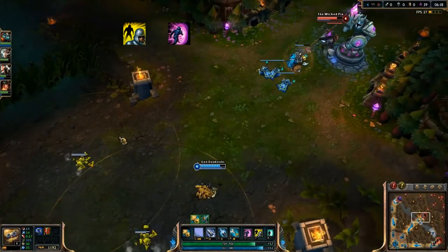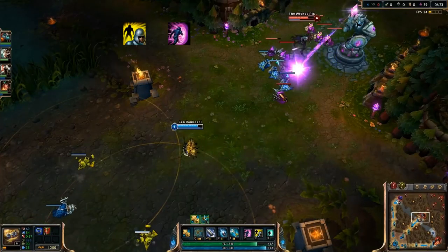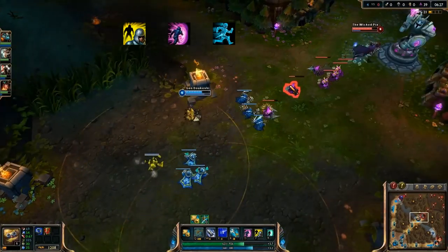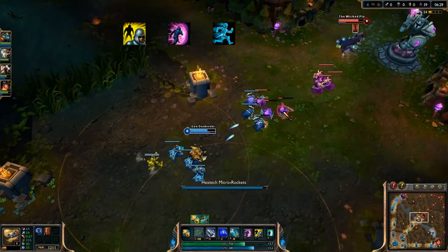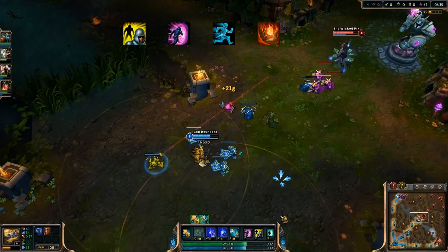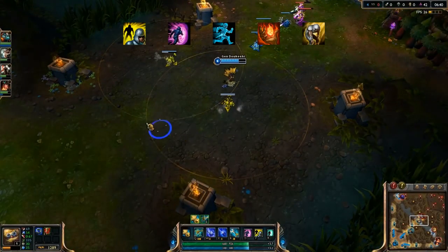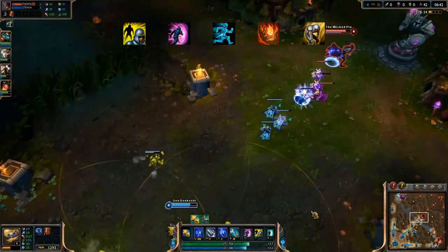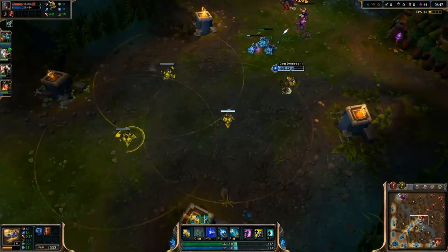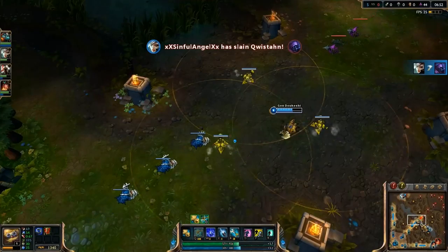When choosing Summoner Spells, my personal favorites are Flash and Teleport. Flash is particularly necessary as Heimerdinger lacks any sort of escape on his own. Teleport allows him some ganks, greater pushing ability, and the ability to hop right back to where he was sieging as if nothing ever happened. Ghost is also a great option for much the same reason, and the ability to kite his opponents better. Ignite is not a favorite of mine, but if you're still trying to be bursty with Heimer, it's a good choice. Exhaust is a great support option, especially as it can slow people in your field of turrets.